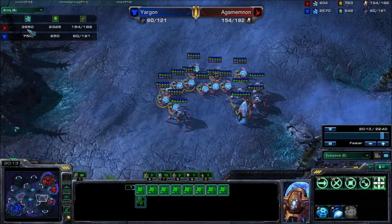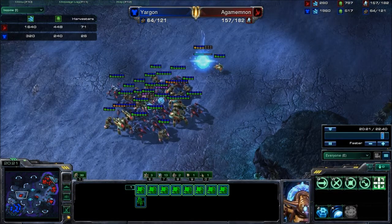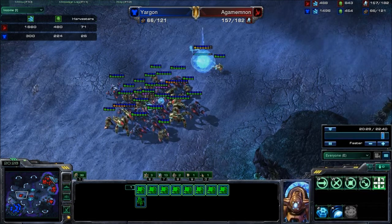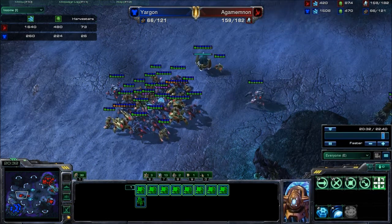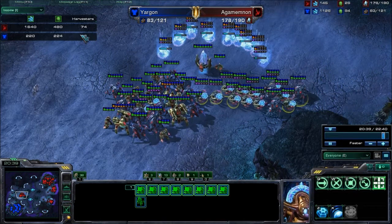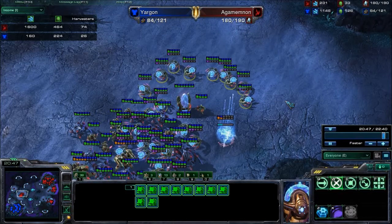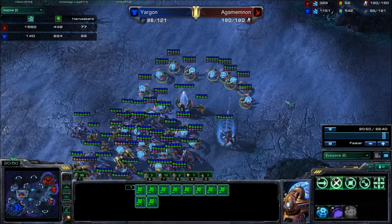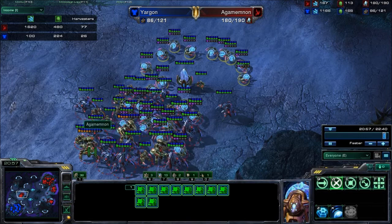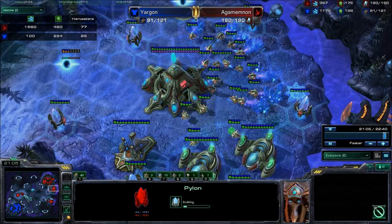I'm able to replenish my army very high. My income is way higher — take a look at the harvester numbers: I've got 71, he has 26. I realize that's because I took out his expansions, but 71 is pretty good. The number is still climbing so I'm still building workers. I think I built like nine or ten there. I looked at the supply and I'm almost at 200, so I'm going to build a couple of pylons and see if I can max out and then push.